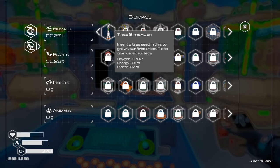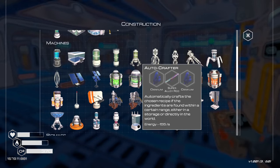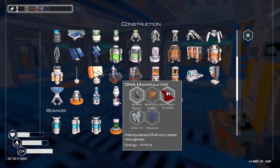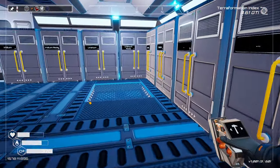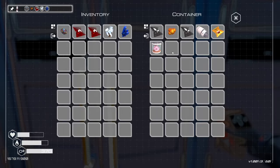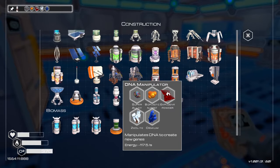The tree spreader unlocked as well, but we have to put that in a water source. I don't think we have any trees yet. We do have the manipulator though, don't we — so we could actually make that. Yeah, let's make that manipulator as well. Need a bit of that, need a bit of osmium, and then there's some bioplastic somewhere. Now let's put that — well this is kind of our crafting room isn't it — so let's put that in here.